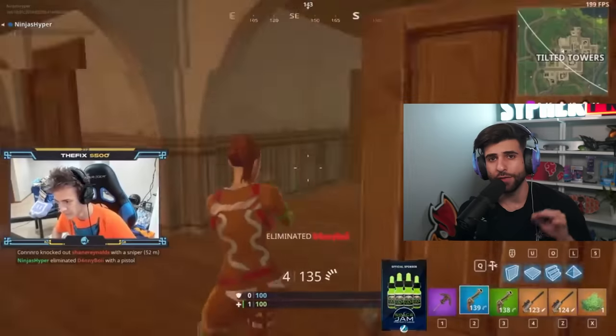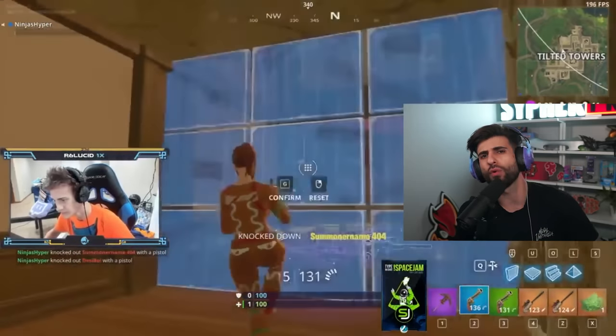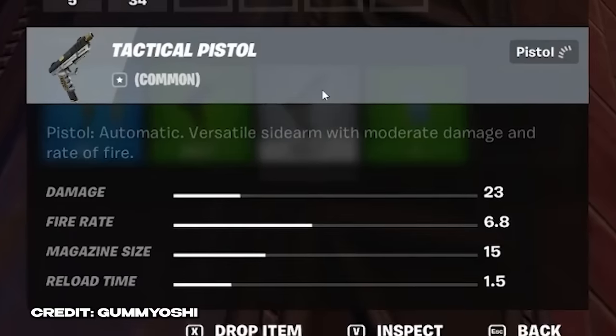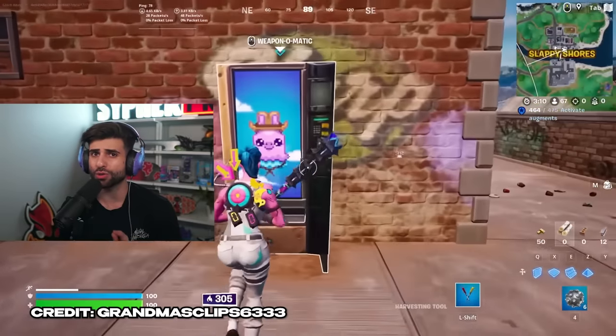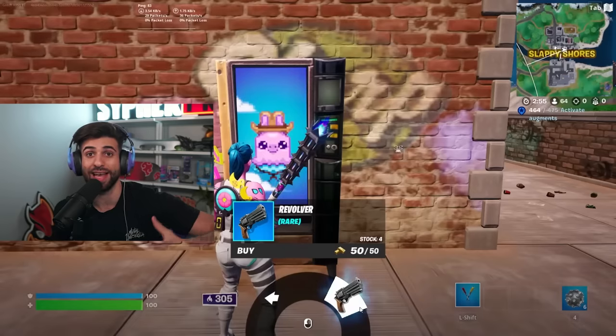This next one is probably going to get a lot of you as well. Everyone loved the OG revolvers — there were some amazing clips, especially the 1v4 clutch where Ninja wiped an entire squad using a revolver — but as items and players got better it kind of fell off. We actually do still have revolvers in the game, but the only way to get them is to find a blending machine, which has a chance to offer you a revolver for sale.